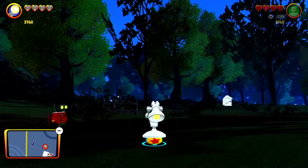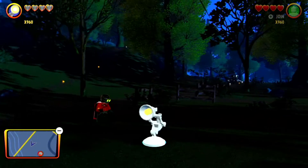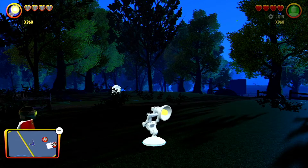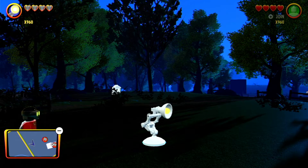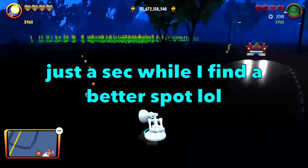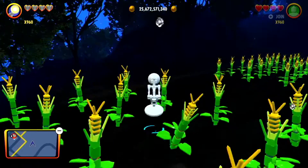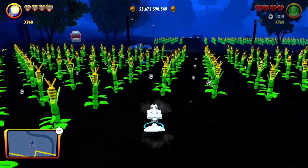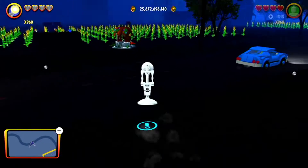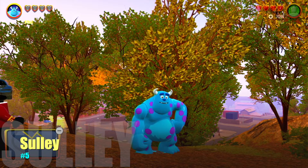Next up we have Júnior, who you may recognize as the official mascot for Pixar. He has a pretty cool animation kind of like the Pixar intro where he jumps on a ball and it breaks. I really like his jumping animation — it's just like he's bouncing. When you're playing the game and he's bouncing around, it honestly just feels really cool.